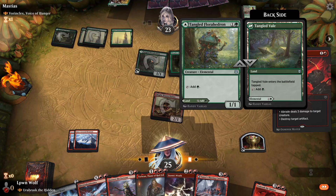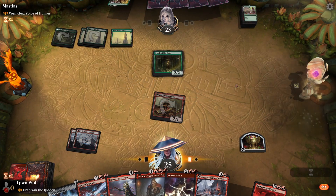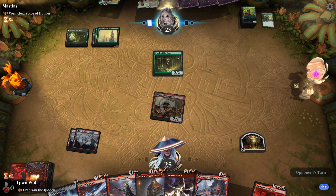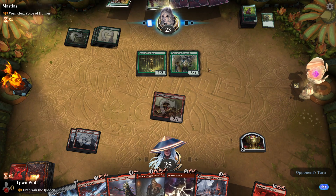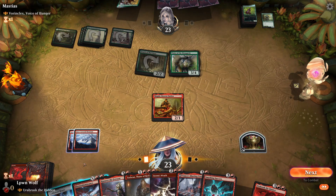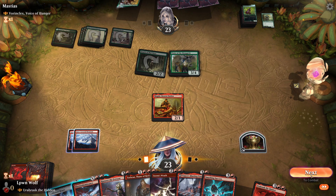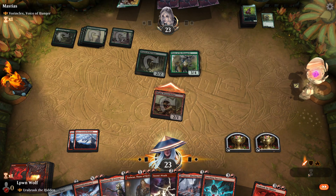I think we just Abrade her — get rid of the Florahedron. I mean, they can play a couple of lands with Oracle, but would be nice if we hit a land drop ourselves. Vizier of the Menagerie — okay, this is definitely tough. Now we can't attack in. So what can we do? We're going to sacrifice our Magda. Let's see if they choose to block — might be able to just psych them out a bit.